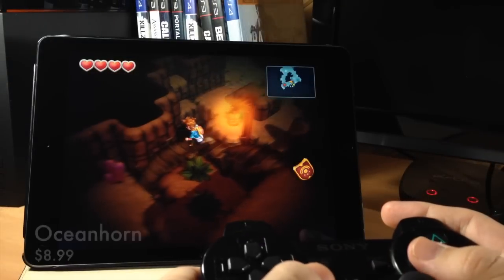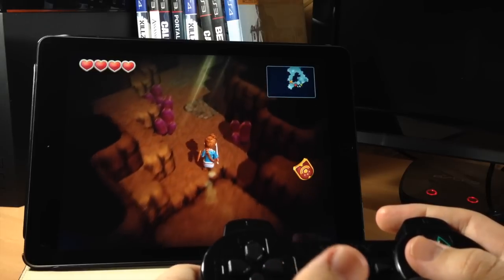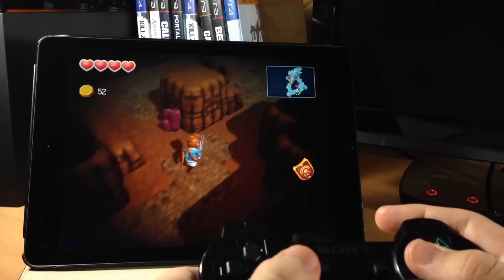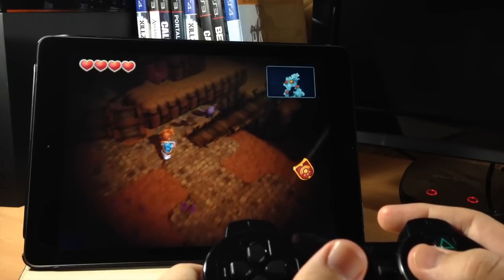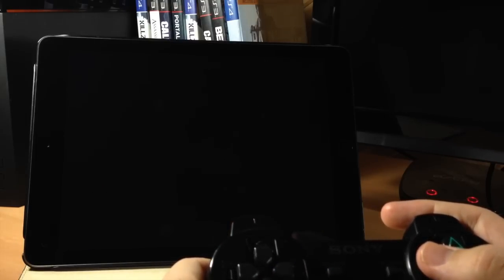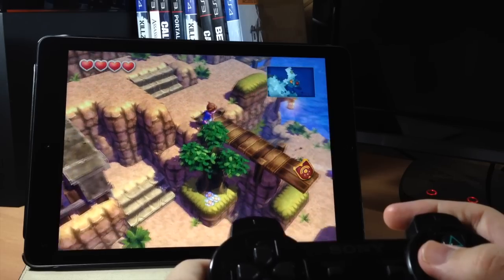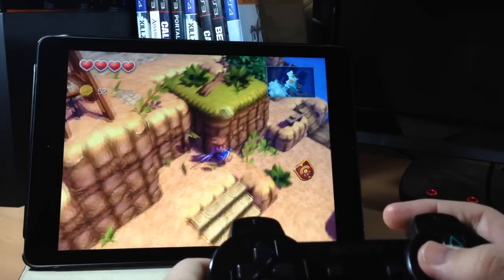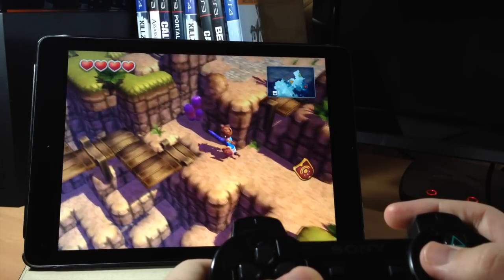Next up we have Oceanhorn. It's by far the most expensive game on this list but I would definitely say it's worth it. It reminds me a whole lot of Zelda Ocarina of Time, which I'd say is definitely my favorite game I've ever played. It has very similar graphics and you're going to get that same type of play style. Even the storyline is pretty similar to Zelda — you're going through water temples and there are characters that look exactly like Zoras. It's a really, really great game and definitely one of my favorites on this list.